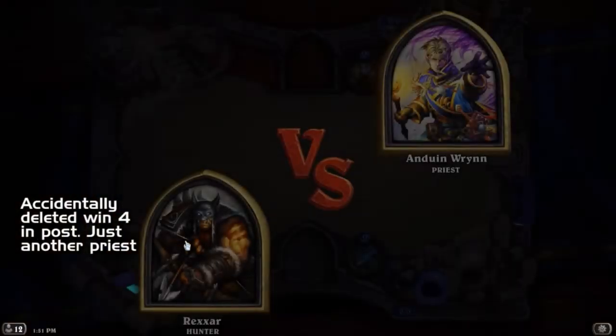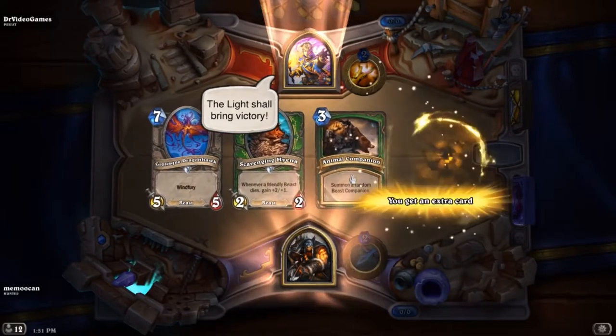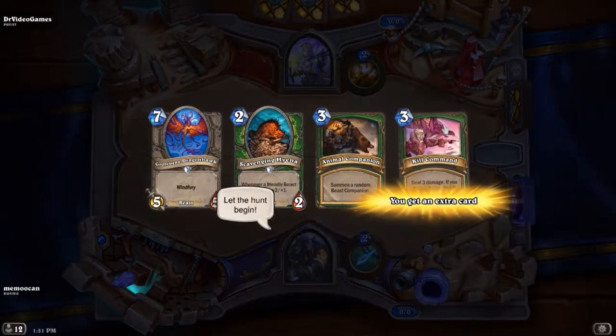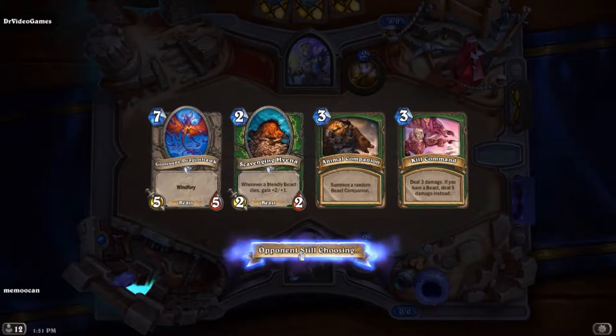All right, let's do this — we've got a priest this time. Hello, doctor video games. Not too bad at all: three beasts and removal. Probably gonna throw down the hyena and the companion first; it's usually smarter, otherwise they just end up either melting or stealing the wind fury. Especially with 10 mana you do not want to give a priest the chance to mind control right off the bat, at least not until you have some way to deal with it.